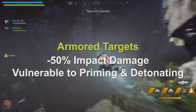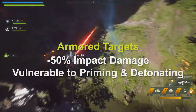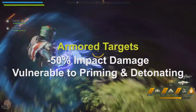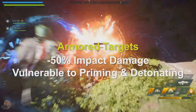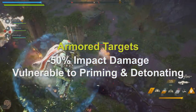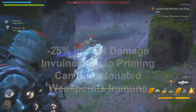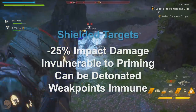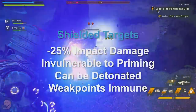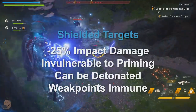Enemy armour is shown as the yellow health bar. It seems to cut impact damage by 50%, but enemies can still be primed and detonated. Some enemies are classified as armoured but don't have the yellow bar, like the scorpion workers which explode on you. Shields cut impact damage by 25% but also prevent all status effects from applying to the target. However, enemies can still be detonated through shields.